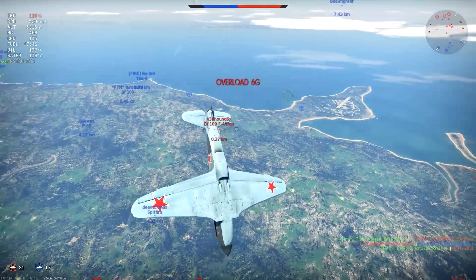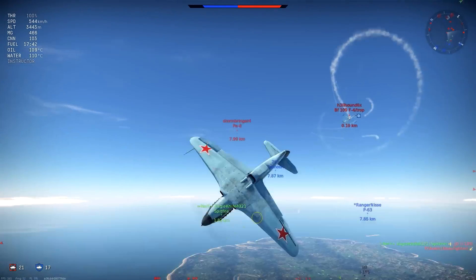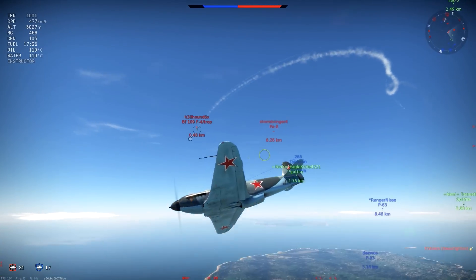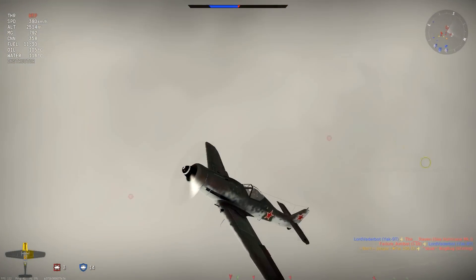Now in this dogfight that I'm having right here, the F4 manages to get on my tail, and I decide to use the snap roll defensively with somebody behind me. He decides to turn off because you are a very difficult target, and he saw two of my allies approaching.